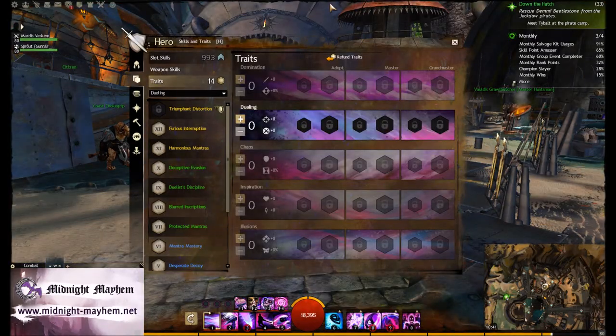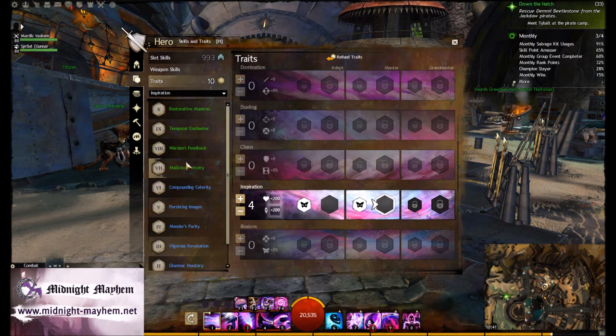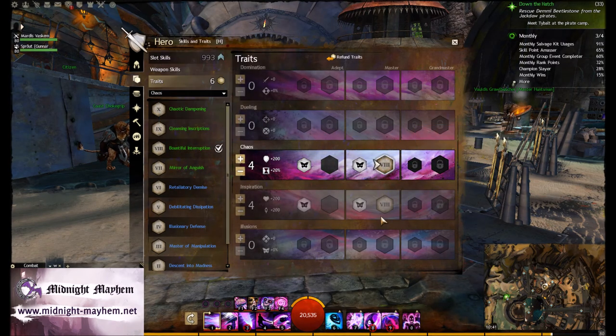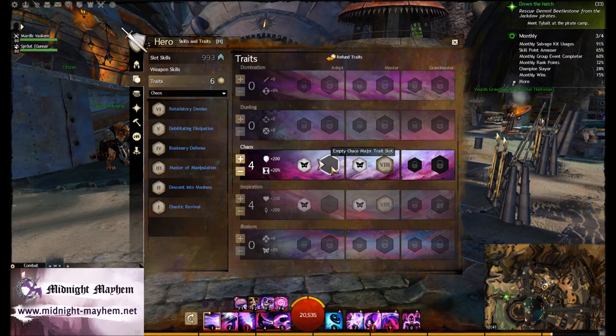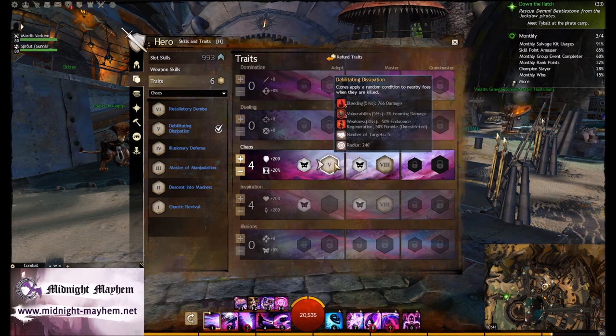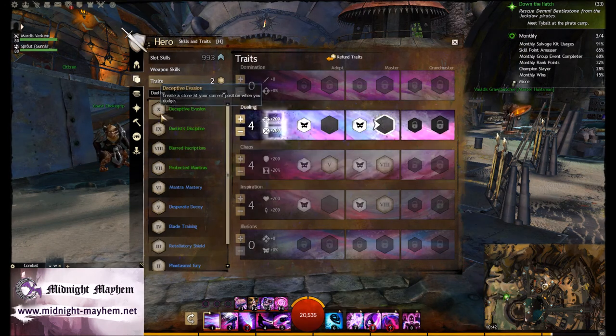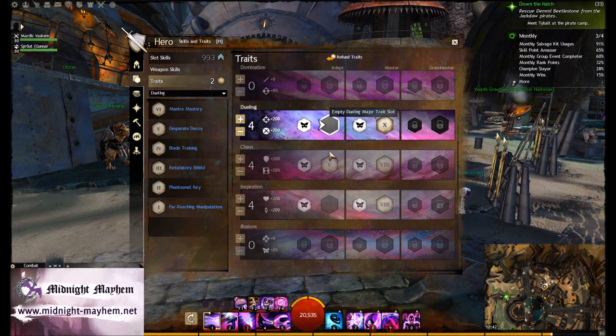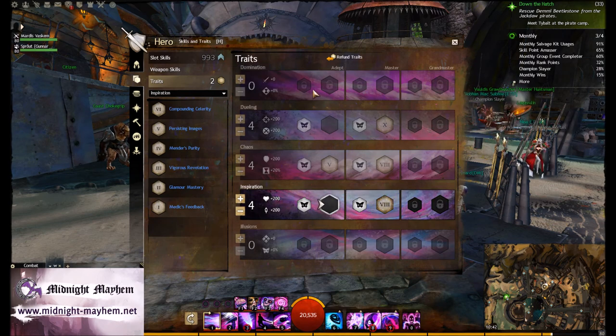This is the drawing board of a Mesmer. I always play with Warden's Feedback and Bountiful Interruption, so those two are a must. Bountiful Interruption gives me a lot of might, which I absolutely require now with less damage. If I go hybrid, and I usually do, I would like to have Debilitating Dissipation, but then I am married to Deceptive Evasion. Clone generation is absolutely required in this type of build. I could go Illusions 15, but there is no synergy with other things I want. I've got two adept slots to fill. To use this stuff at higher efficiency, I need either Chaotic Interruption or my favorite, Crippling Dissipation.